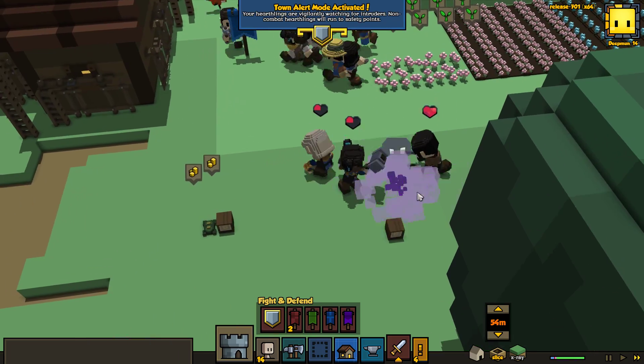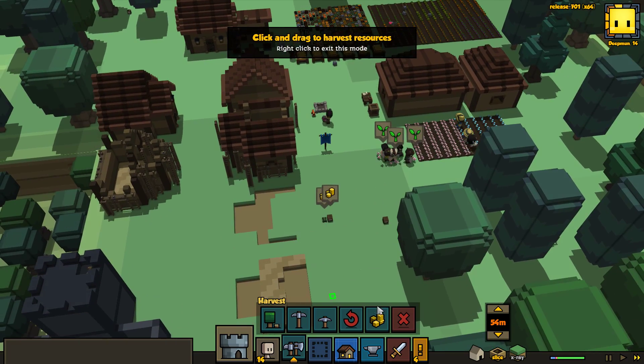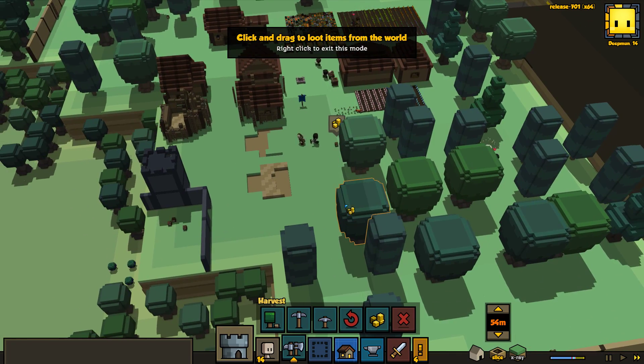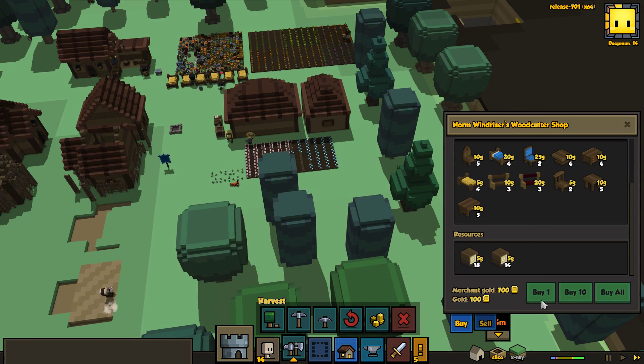They don't know what to do about this little guy — there we go, all clear. We have made some nice defenses here, I'm happy about that. Norm Windriser has arrived. I think maybe someone finally equipped the bronze vest.